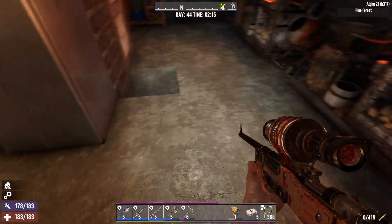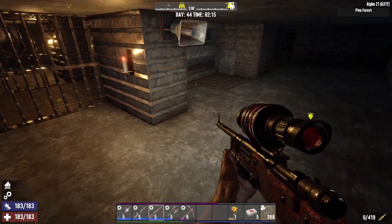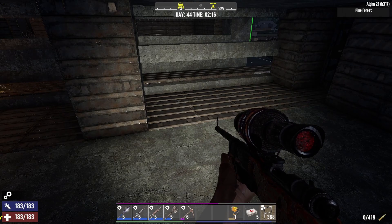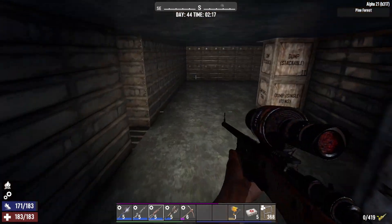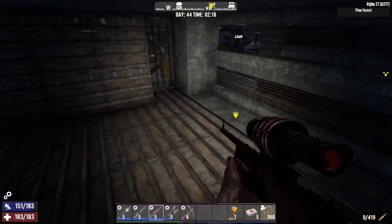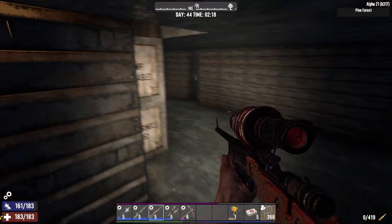As with my previous base, at some point I'll add some SMG turrets just in case I want to take a break on a blood moon night or if I'm getting swamped. I can just flick a switch, wipe everything out, and turn it back off whenever.